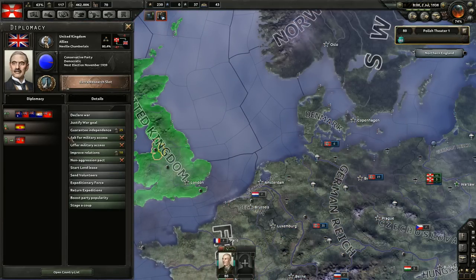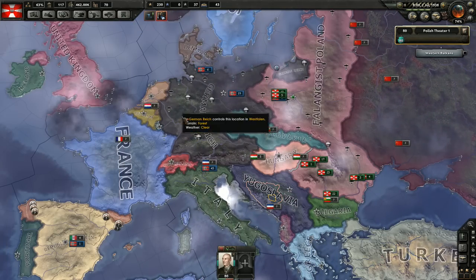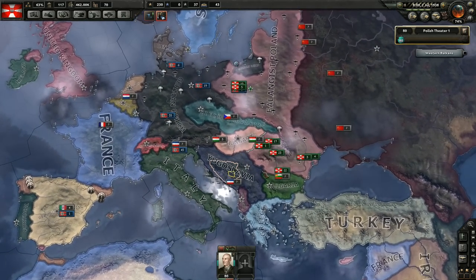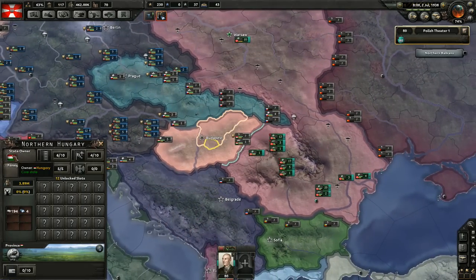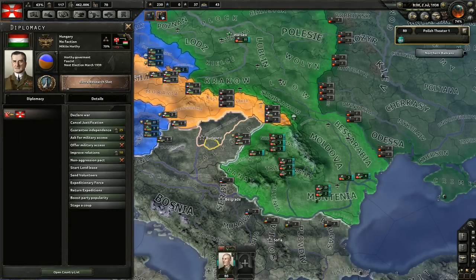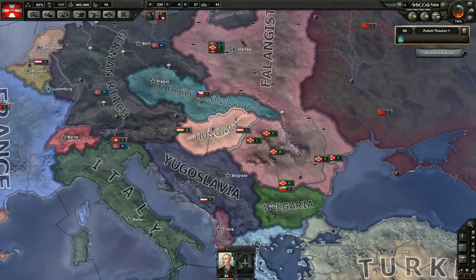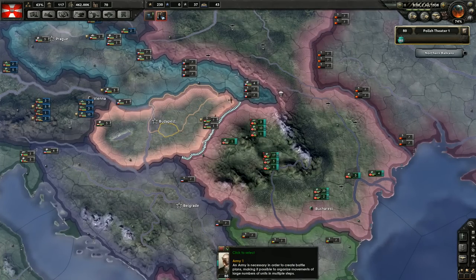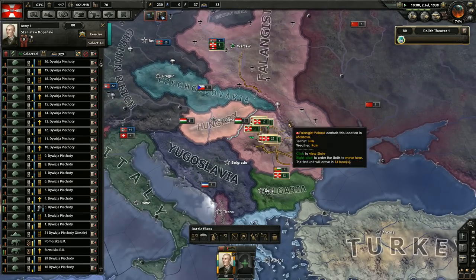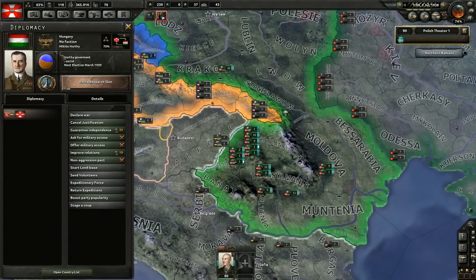If we started to justify a war goal against Yugoslavia, France or the United Kingdom would have their independence protected, and we wouldn't want to fight them. But we will be able to fight Hungary because they're fascist — the allies won't protect the fascists, and Germany won't protect them because we're allied with Germany. Okay guys, get on the borders. It'll take about 80 days.